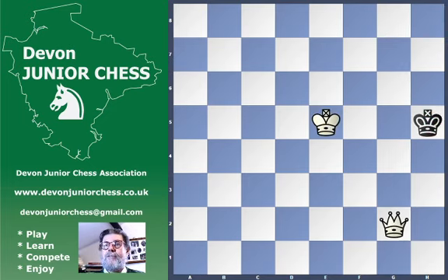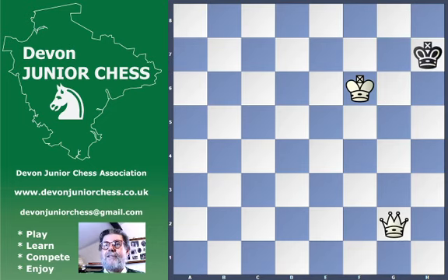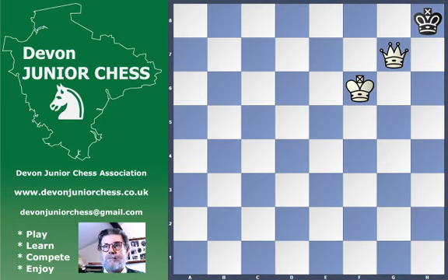If instead the King had come to h7, we go and chase it with our own King — King h6 and that's our other mate. We've actually got this mate as well, and if after King to f6 the King had gone in the corner, that's our corner mate. So: drive the King to the edge of the board, and when it reaches the edge of the board you trap it and then you deliver checkmate.